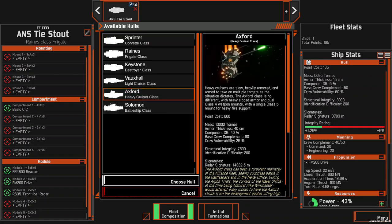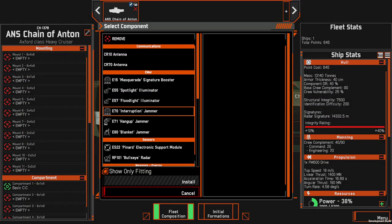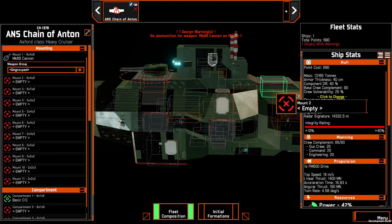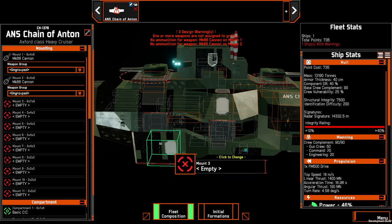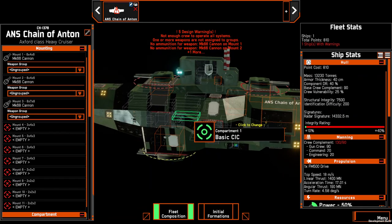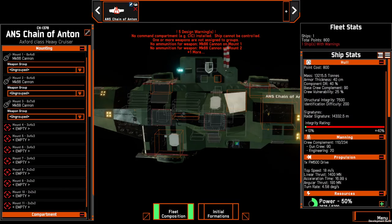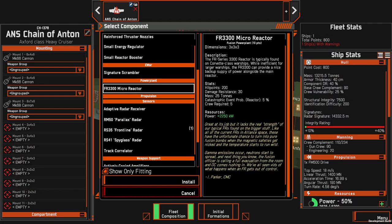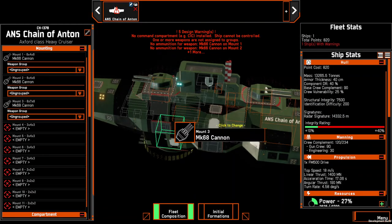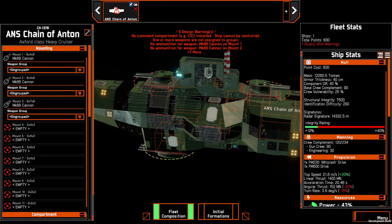An interesting ship to use is the Axford Heavy Cruiser. We'll get rid of that frigate for now. Let's make this a fast cruiser. Fast ships in general are an experimental thing I've been working on, which involve using no primary FR4800 big reactor. I'm just popping some micro-reactors in because this big one has got to go.